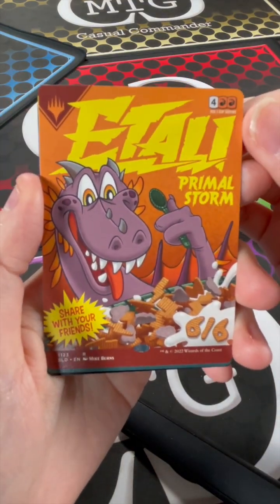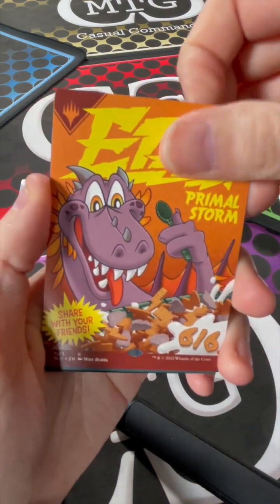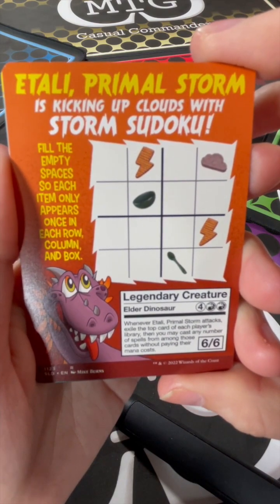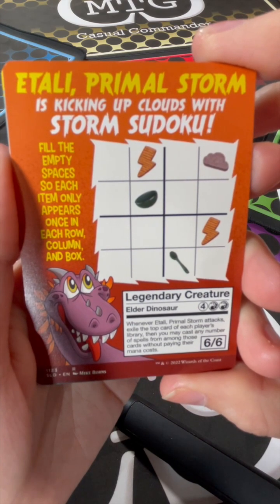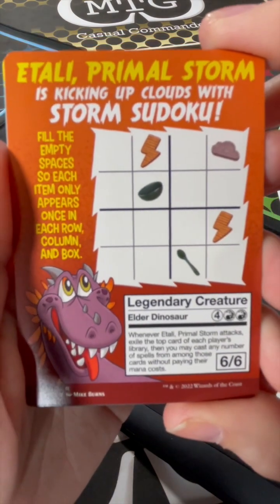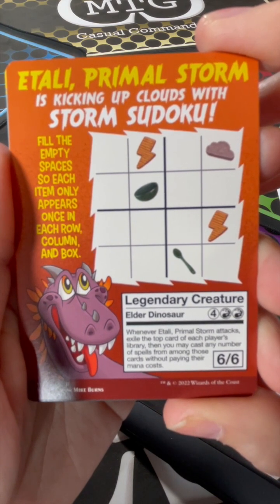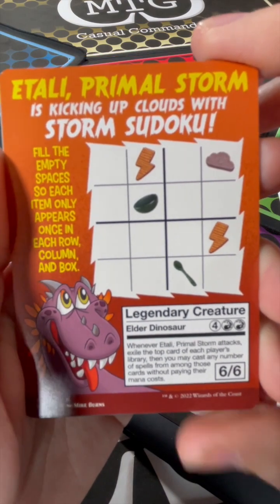There's Talia Primal Storm — share with your friends, he's a 6/6. When you flip him over there's another fun thing: Talia Primal Storm is kicking up clouds with a storm sudoku — fill empty spaces so each item only appears once in each row, column, and box. His normal ability: he's a six-drop 6/6, and whenever Talia Primal Storm attacks, exile the top card of each player's library — you may cast any number of those spells without paying their mana cost.